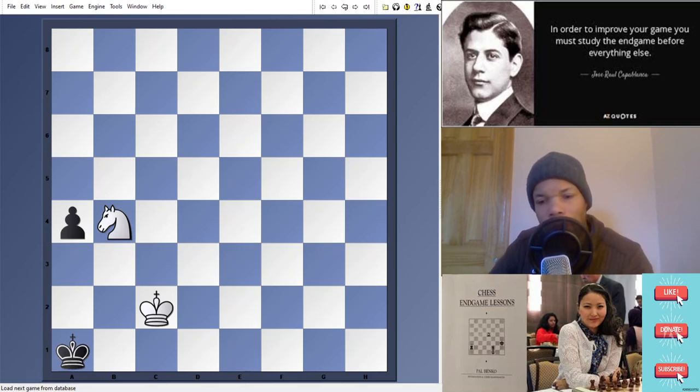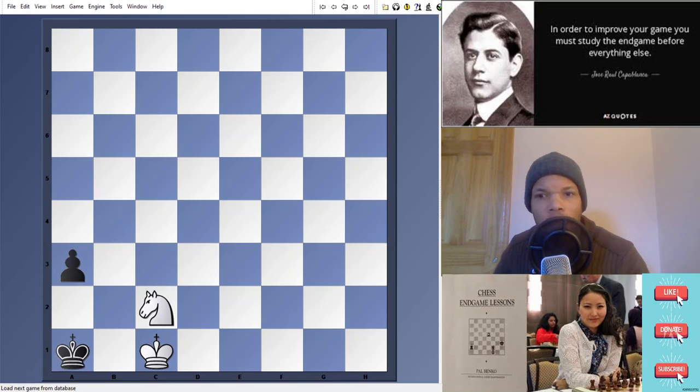Going back to color opposition — this is one of the few instances where a king and knight can mate. Black must have a pawn, and basically he kind of kills himself here. It happens by force. In this position, it's white to move. First thing is king c1. Notice right now that the black king and the white knight are on the same squares. I want to reinforce the color opposition again between king and knight. After king c1, a3 is forced, and now knight c2 check.